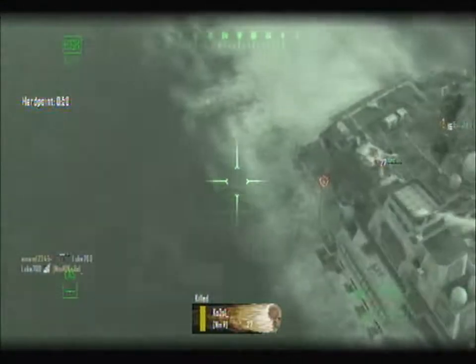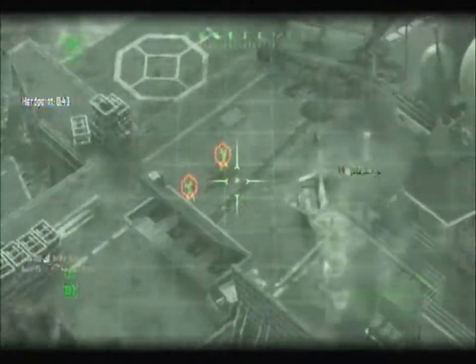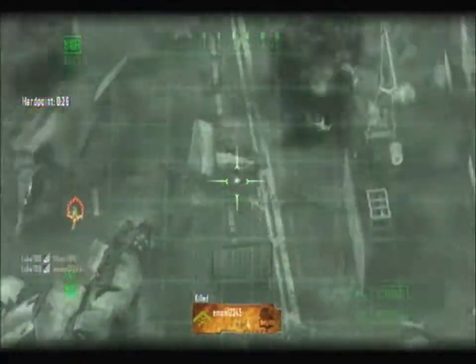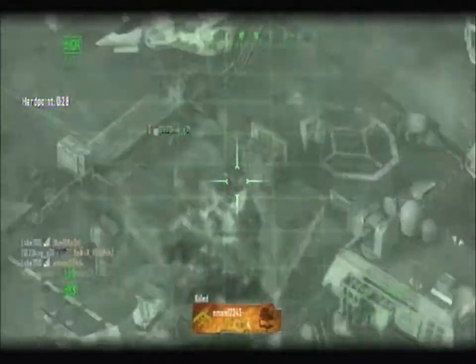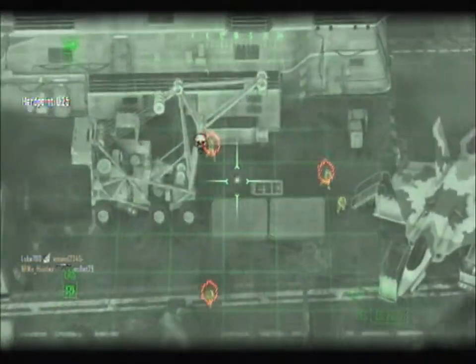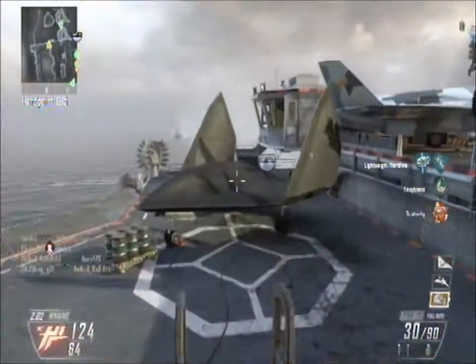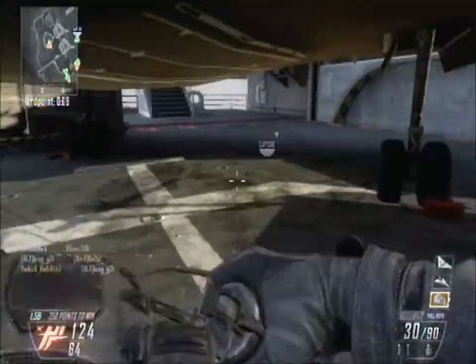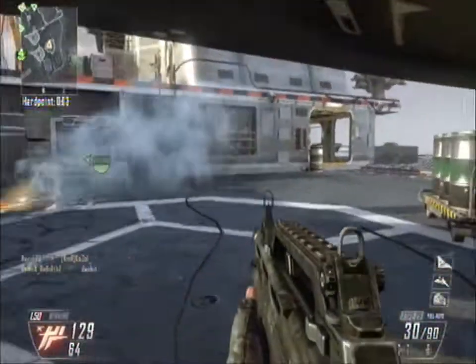The Lodestar over here is like an AC-130 and it is really, really good. It's only 1,500 points — not that much. You'd normally get it mid-game to end-game, and that's where it becomes really effective. At the beginning of the game you wouldn't really want a Lodestar because you'll be down in points. But during the end of the game, imagine you're still tied in points — having that Lodestar is really good because you can kill the enemies running around whilst your team holds the hardpoint.